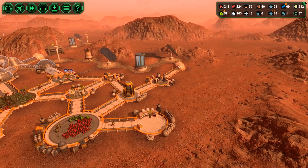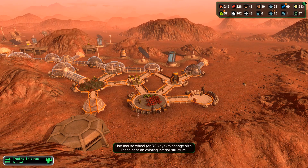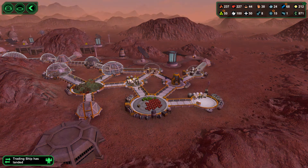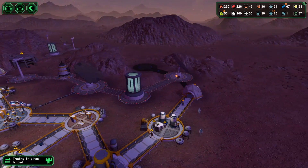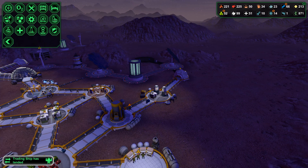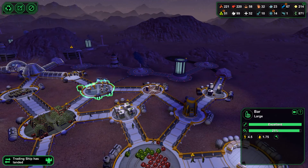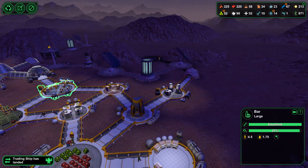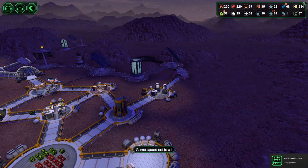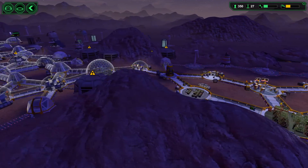Can I build an extra dorm here? That does seem to be a possibility. Let's see what else I could do. I've got a canteen there, and there's a bar there as well. Overpopulation — 350. Good numbers. Could be seen as overpopulation.